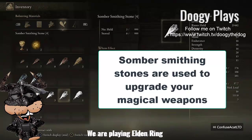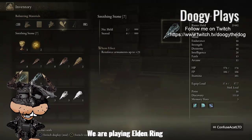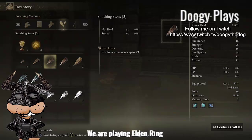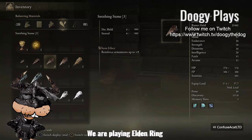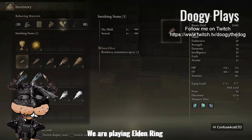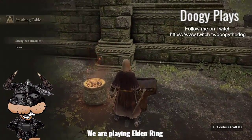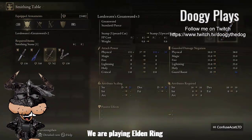They're special armaments and you need somber stones for those. So basically what's important to know is you can't use a smithing stone type three to upgrade that sword I want to upgrade, because it only upgrades with smithing stone type one. Let's show that again real quick at the smithing table.